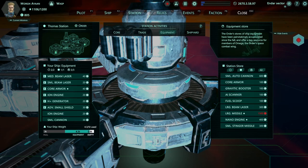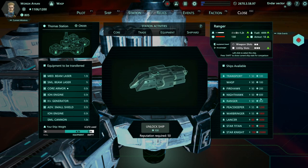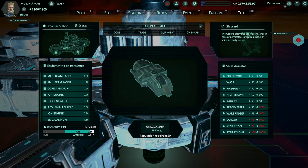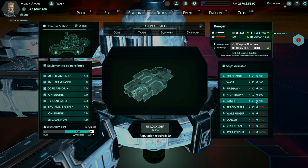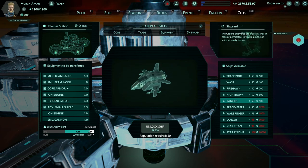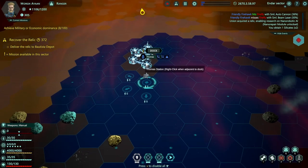It might be worth looking at some new ships. These are locked - you need to unlock the ship for credits. This one has two weapon slots and three utility slots, which might actually be more of what we want. We do have the money to afford it, so why don't we do that? Board ship - transferring all equipment items from your current ship. Okay, we've got a new ship. I like how easy that was - it usually takes a long time to get a new ship. That means we have much more room for utility.